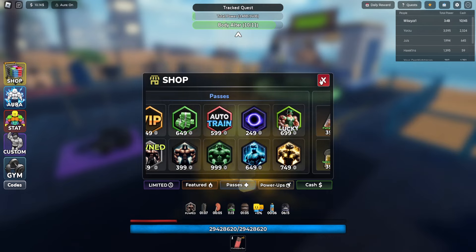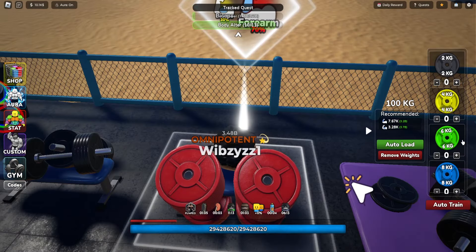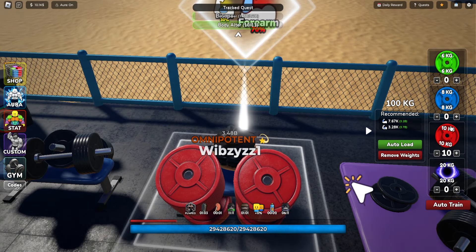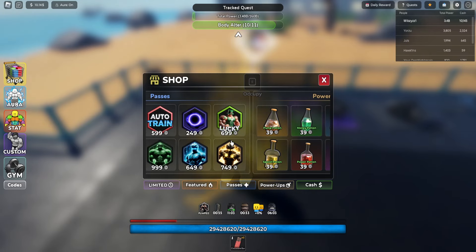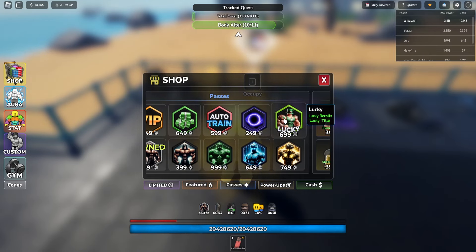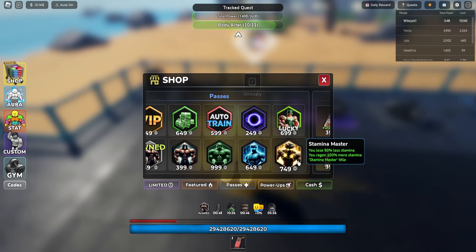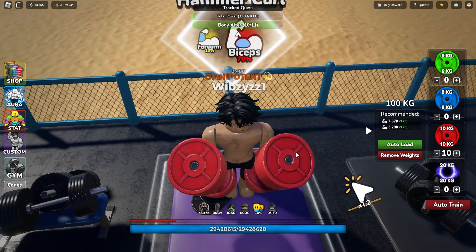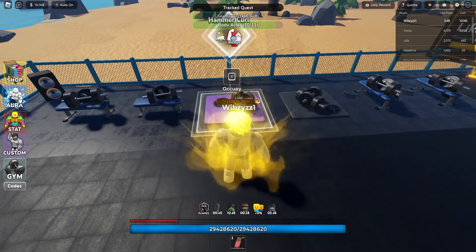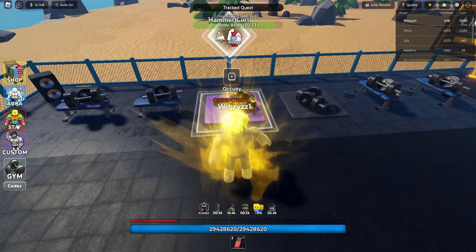You can get galaxy weights - there's the 10 kilogram and the 20 kilogram galaxy weight. From re-rolling, you can get a stamina master aura - that means you train infinitely without losing any energy.